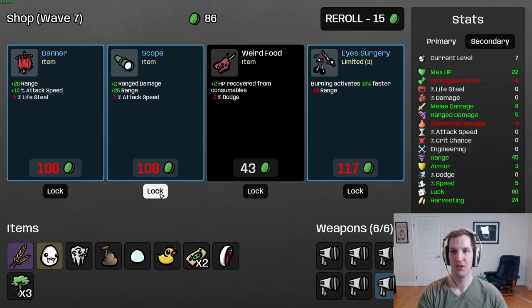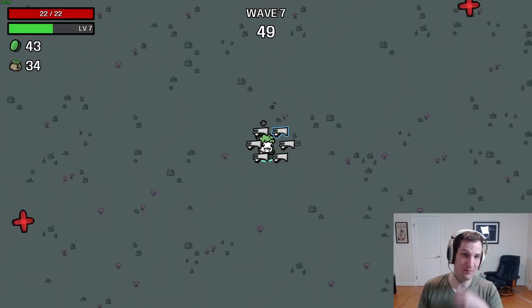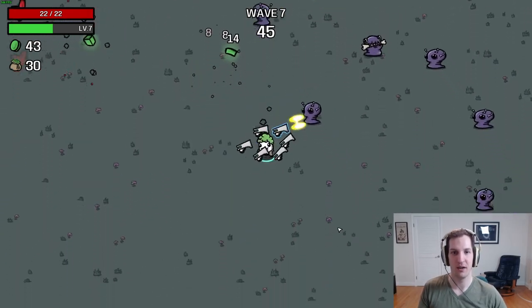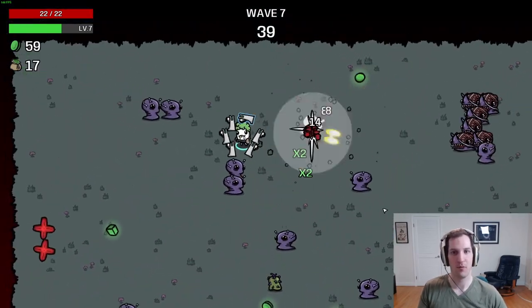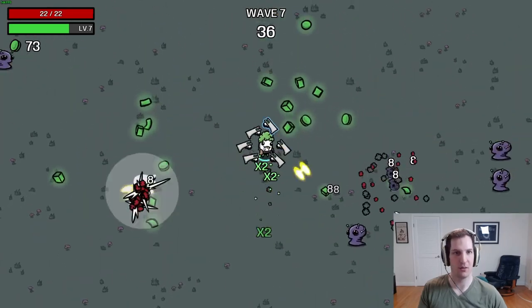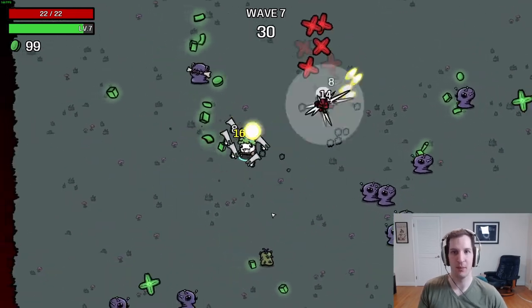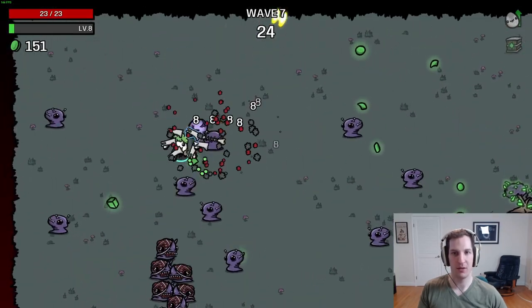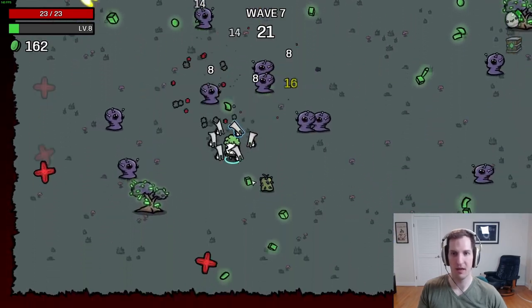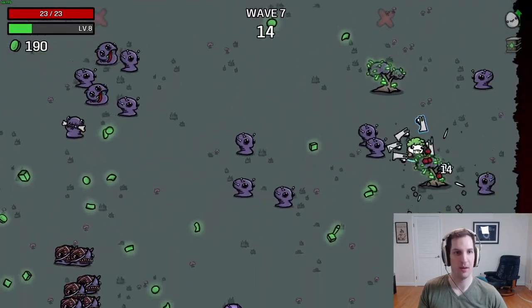We'll go ahead and take a scope because we really want more ranged damage here. Weird Food is an item I don't normally take often — it's not that great — but on this particular character it's quite strong because you end up getting so many fruits and crates that healing more from those is pretty valuable. Our explosions are dealing 56 damage, which is enough to take out pretty much all swarm enemies. The lemonade also increases all health gained from consumables. I think both Weird Food and lemonade are worth taking on this character even though I pretty much always skip them on others.